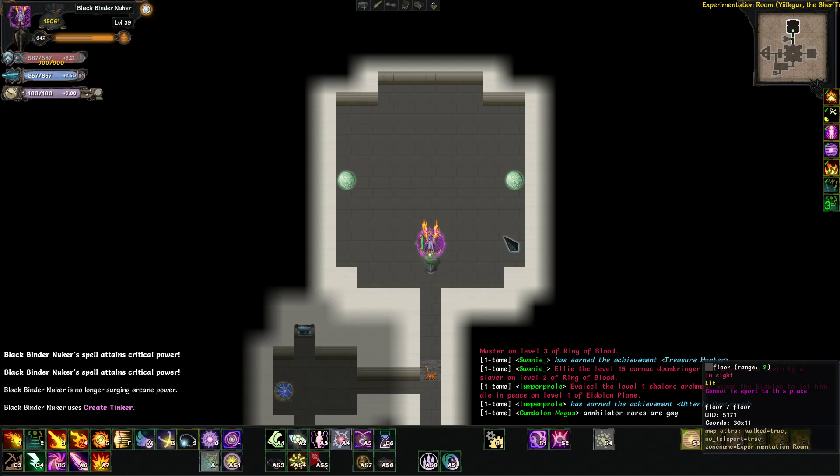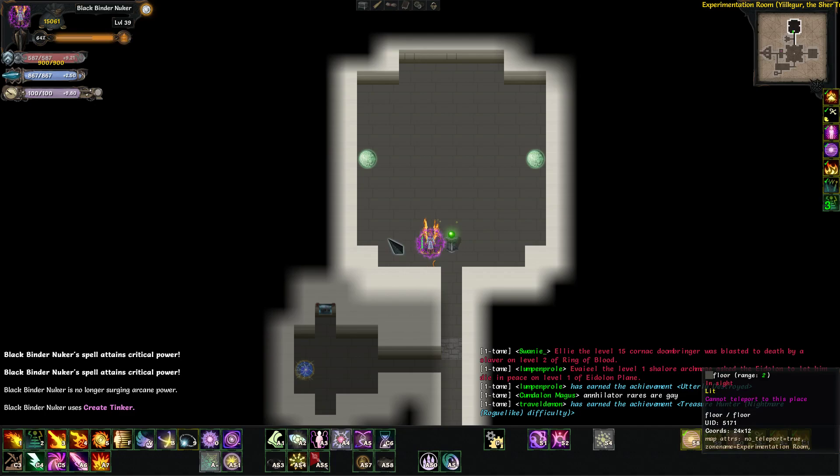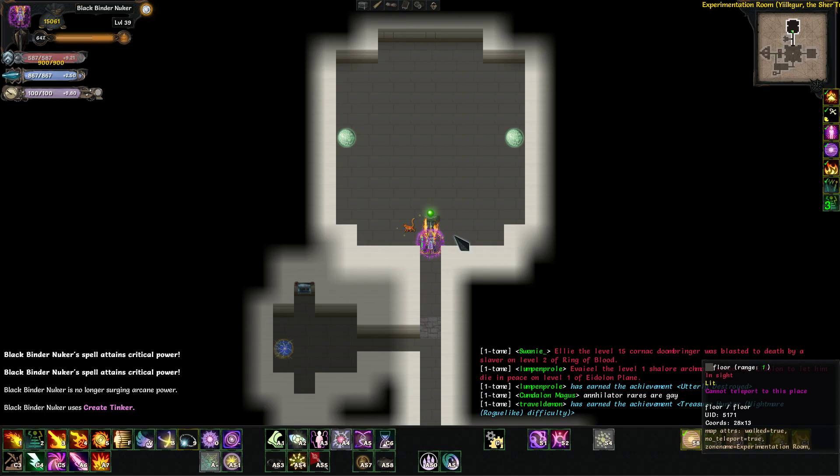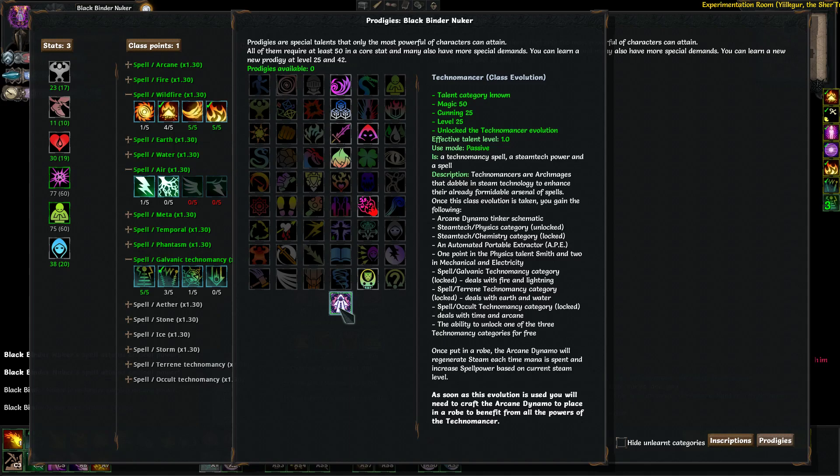After that, the easiest way to unlock it is in Embers of Rage where tinkers only cost 100 gold per category. You can do it in the Age of Ascendancy original campaign, but it's really difficult and takes a lot longer — you at least have to have a tinker escort, which I've found is not 100% guaranteed. So just do yourself a favor, unlock it in Embers of Rage.